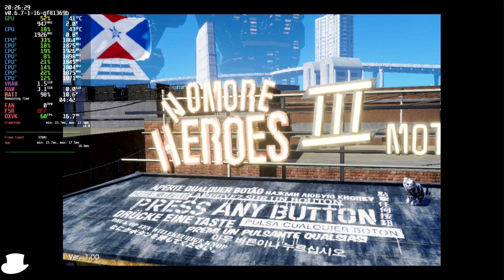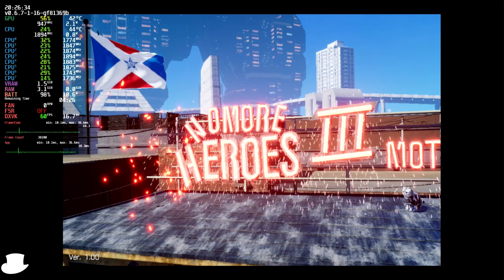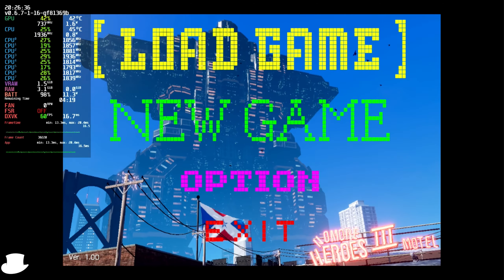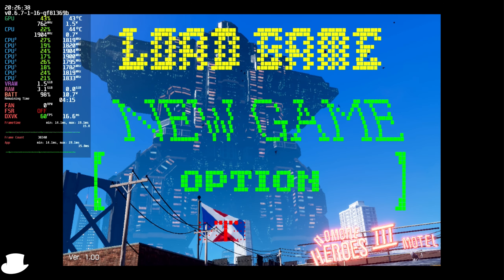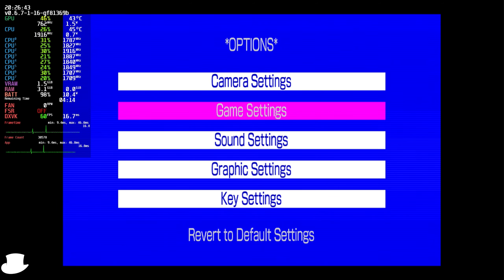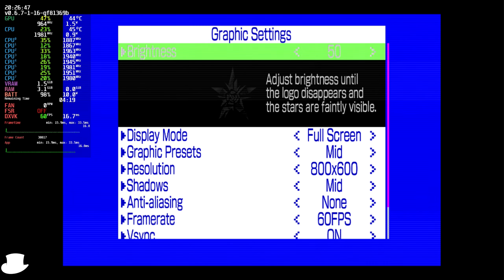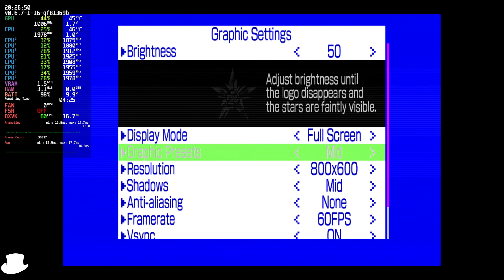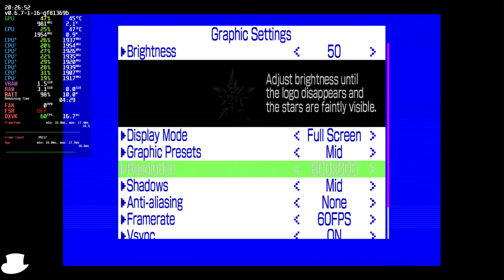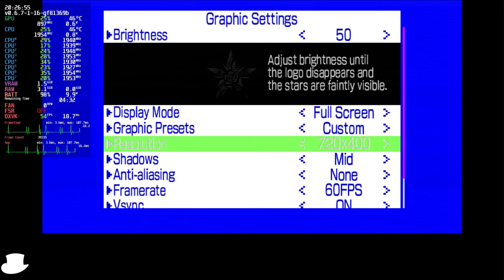We are now here with the Steam Deck version of No More Heroes 3, playing everything at medium settings at 1280 by 800. We're using 42% to 46% GPU usage and around 24% to 40% usage on the CPU cores. It is running in DXVK — it's not using Vulkan.